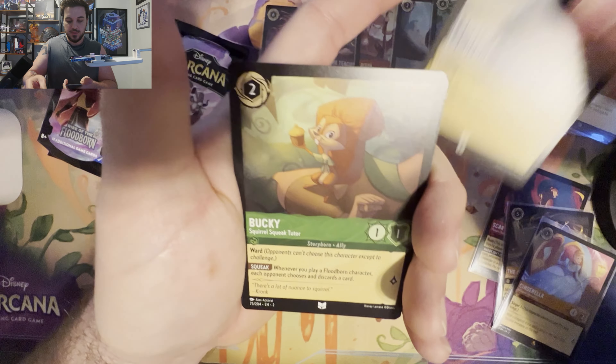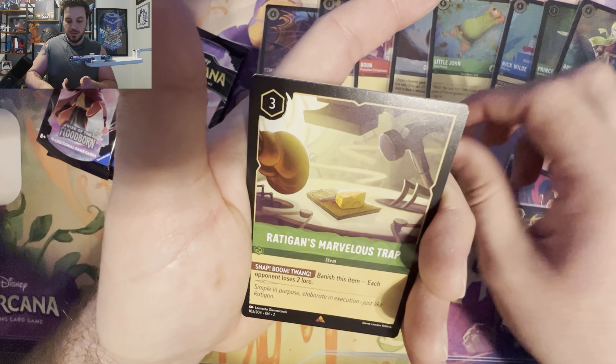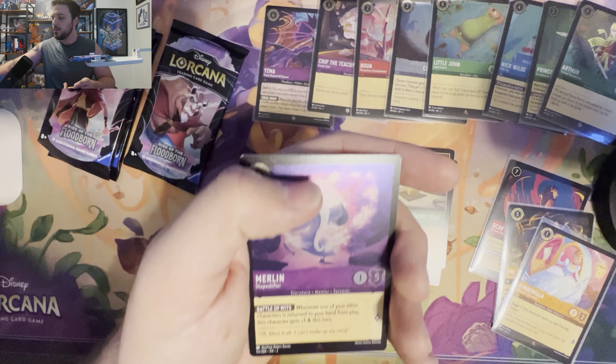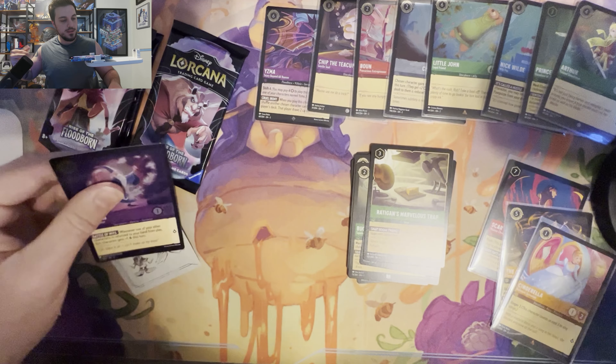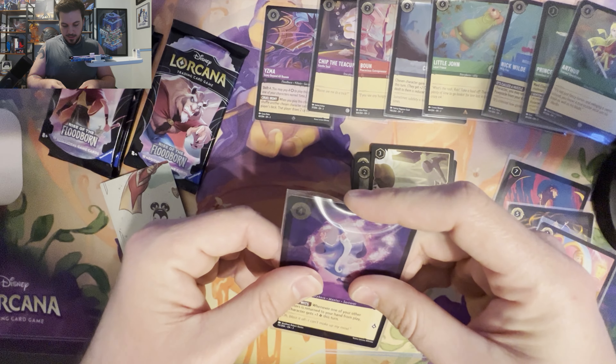Cinderella Ballroom Sensation. I'm just going to put you over here with Scar because you're not foil, but Yzma you are, so I'll put you over there. Very nice, very nice.